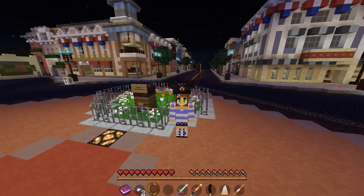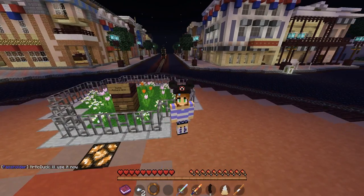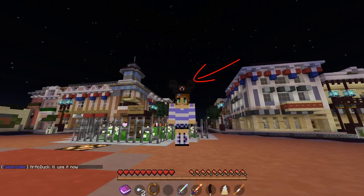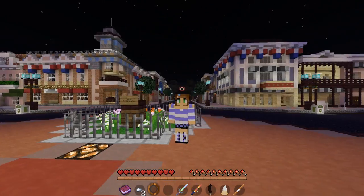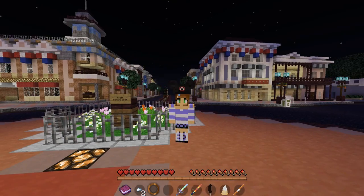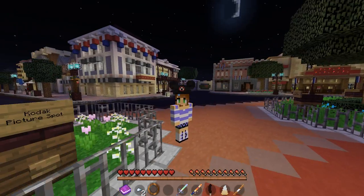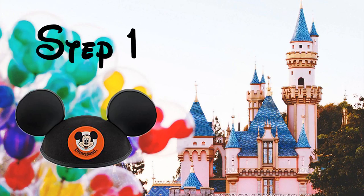Hey guys, McGraw13 here — also known as Kate — and today I'm coming back at you with another Disneyland video, but this is unlike any video you've ever seen. I'm going to be showing you guys how to get these awesome hats in Hack School 6, the Mickey ears I'm wearing right now in Minecraft. You can get one yourself, but it's a little hard to get, so I'm going to show you the steps.